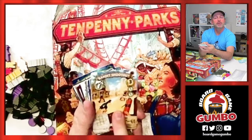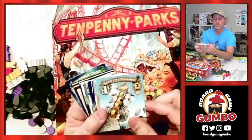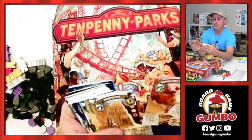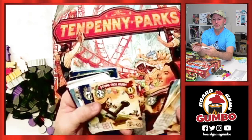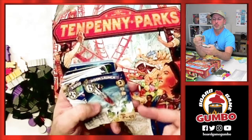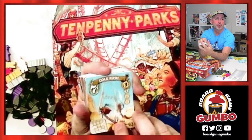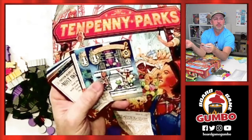Bandit Shootout — there used to be an attraction like this at Silver Dollar City in Missouri. The Basin City Scrambler — every amusement park had a scramble ride. Gold Rush, Mine Train ride — could that be Big Thunder Mountain? Mine Cart. A lot of these have similar themes. Dino Adventure. Here we're getting into the science fiction ones — Max Force. You can see there's a cost on there and some victory points you're going to get back. On the sides of the cards they have different symbols going towards three tracks on the board: excitement, awe, and joy.